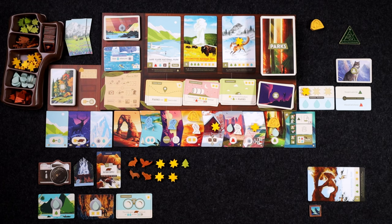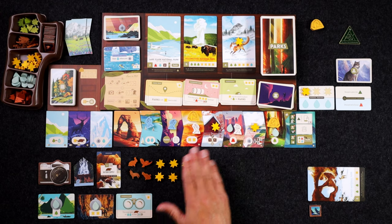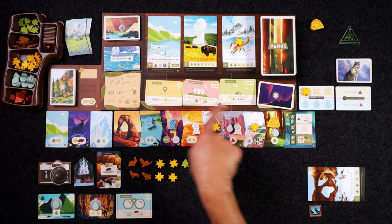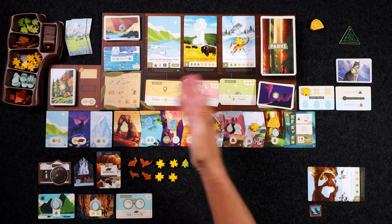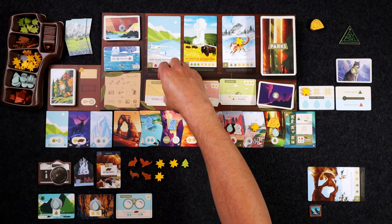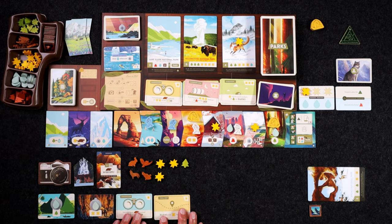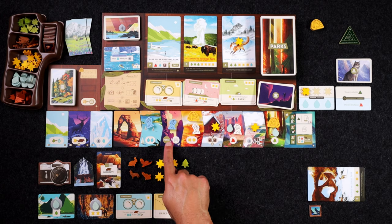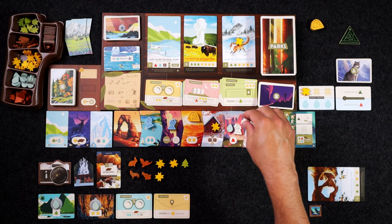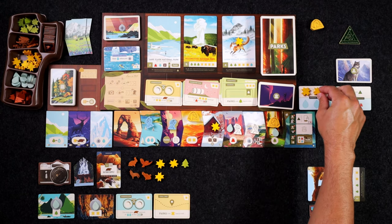Let's see what's on offer here — trail map: parks cost one sun less to visit. Sleeping bag: you may gain three suns instead of a mountain token at the mountain spot. Or sunscreen: suns can be used in place of mountains in parks. Oh, that is interesting because you can pick up those sun tokens because of the weather. Now instead of getting one of these gear cards I could reserve or visit one of these parks. I'm going to get this gear card — parks cost one sun less to visit — so we're gonna get that trail map.